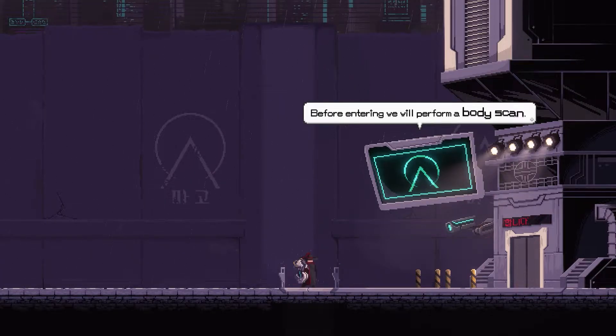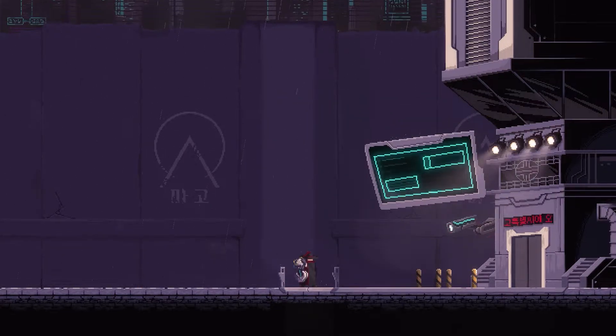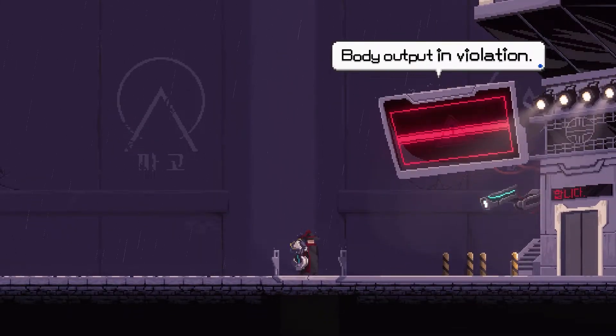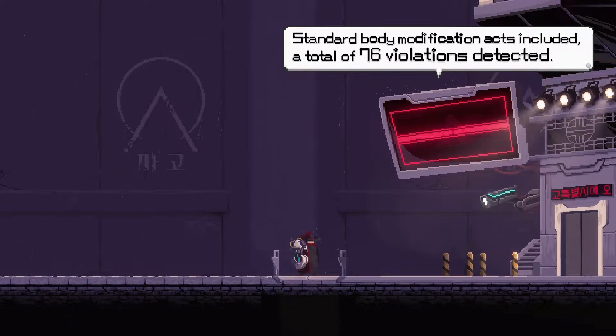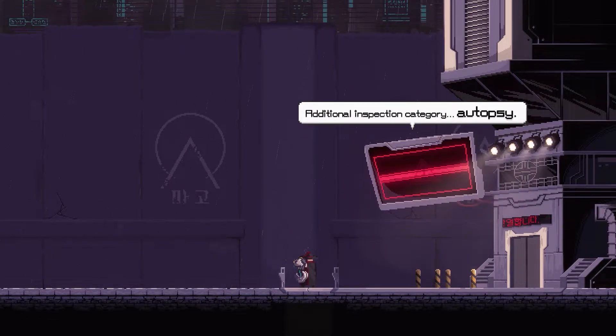Before entering we will perform a body scan. It is mandatory security procedure as per the Mago Act and we greatly appreciate your cooperation. Checking body output. Checking reinforced body. Body output in violation - unregistered reinforced body. Standard body modification acts included. A total of 76 violations detected. You are subject to an additional inspection. Additional inspection category: Autopsy.